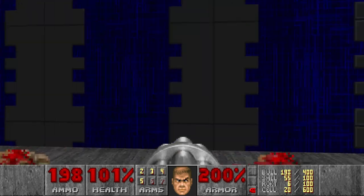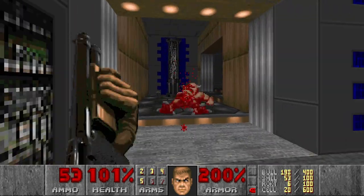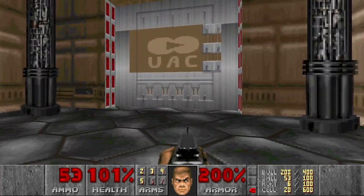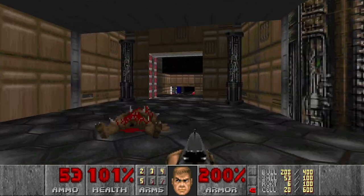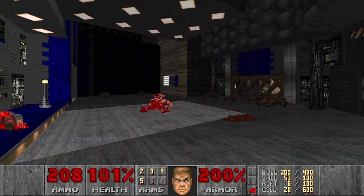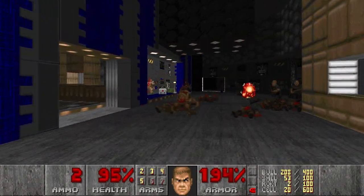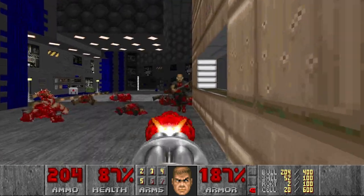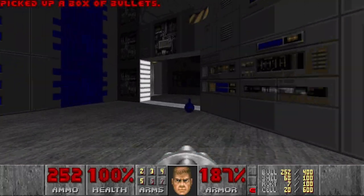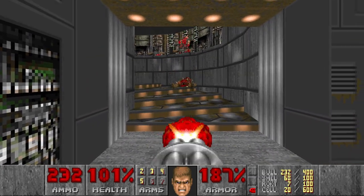I hear some zombies and pinkies behind this wall. I wish I had Berserk. In original Doom, the Berserk was introduced only in Episode 2, I think. This door just leads me back here. Let's press the switch and prepare the rocket launcher. Some more rockets — of course, it's meant to be like this. Next, I want to go here for the blue key.